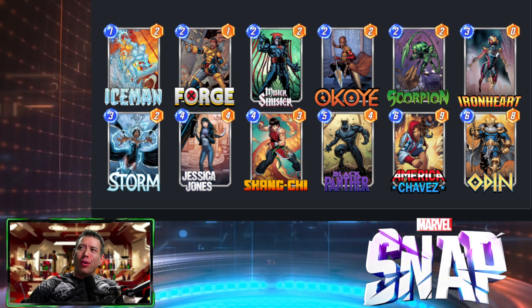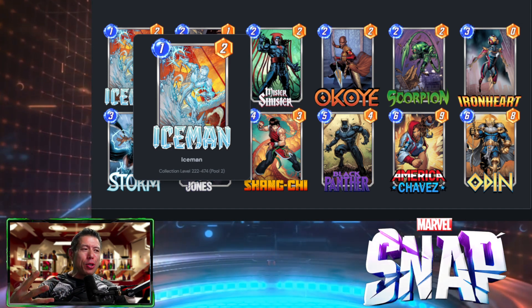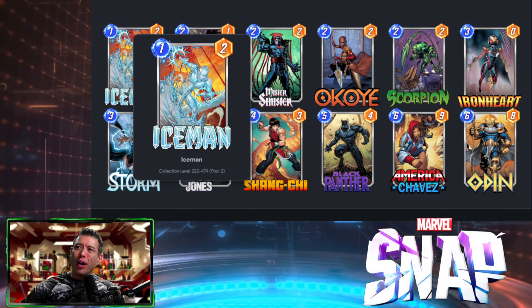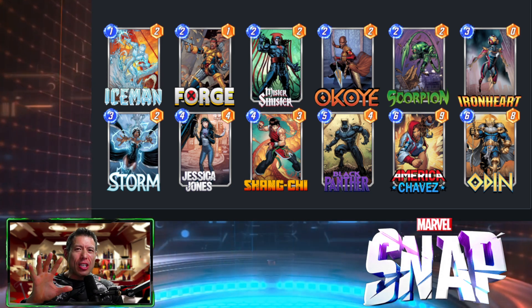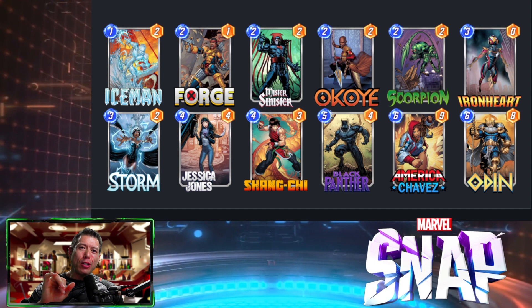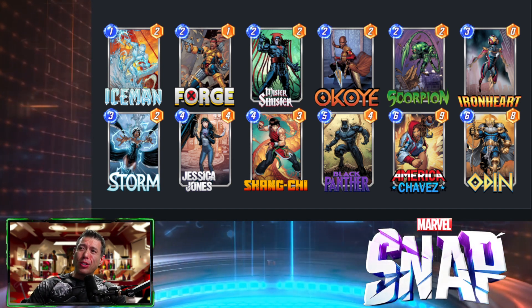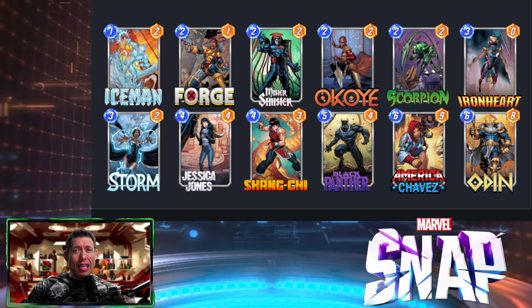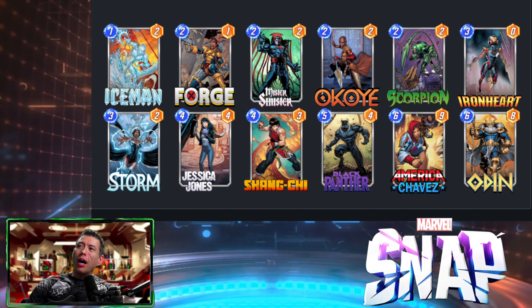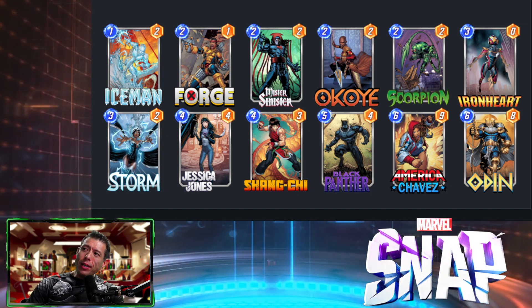This deck is primarily based around the new season pass card, Black Panther. It starts off with Iceman — normally I'd like to get him on turn one so we can make our enemy's cards cost one more energy, which trolls them and sometimes screws up their entire hand. Iceman on turn one is ideal, but a lot of times we don't get that first turn pull.